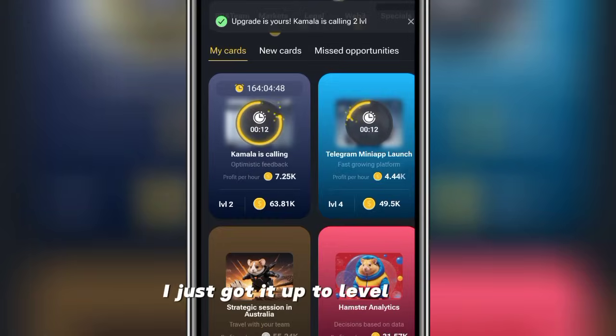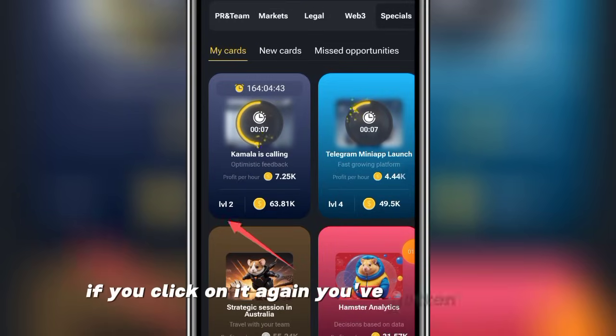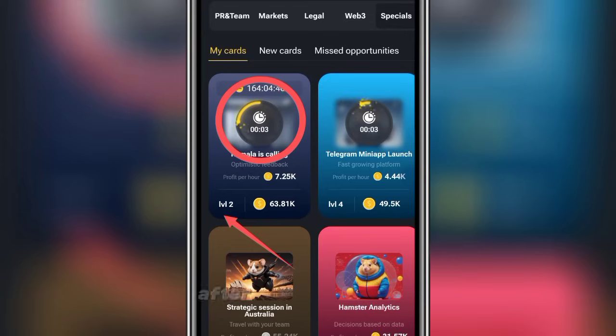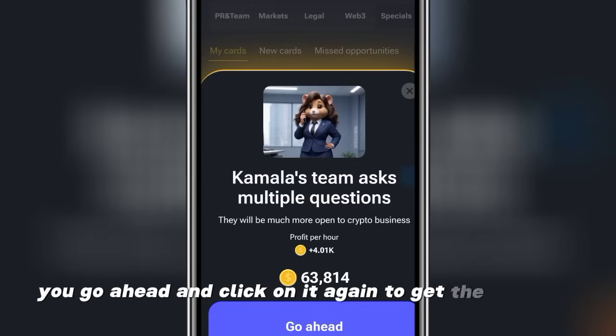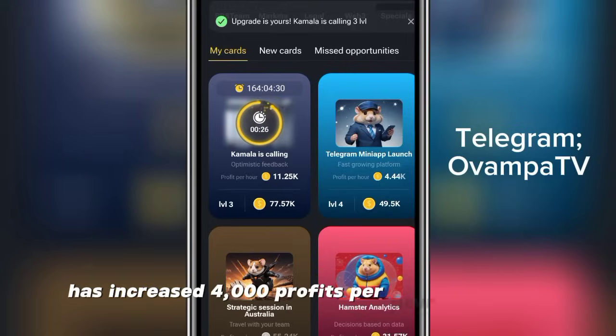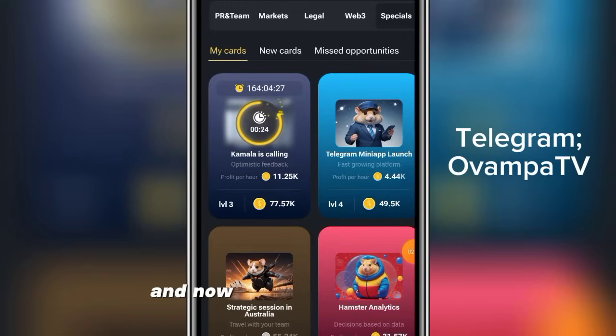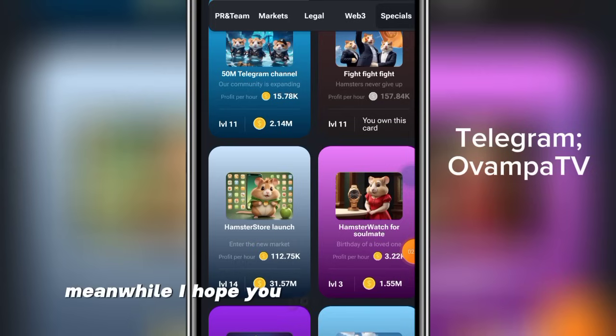Make sure you notice the expiry dates — look at when it's expiring. I just got it up to level two. If you click on it once you've gotten level one; click again and you've gotten level two. Then you wait for the burning timer to finish, go ahead and click again to get the next level. Right now it has increased to 4,000 profit per hour for 63,000 coins, and it's now at level three.